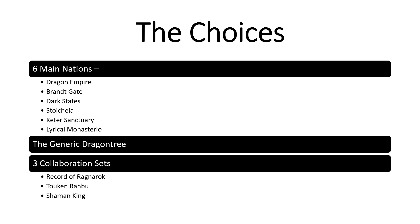The first five will receive support every set. Lyrical Monasteria receives its own support set specifically for itself. Then after that you have Dragontree. Dragontree is generic in the way that you can play any nation with it, but it becomes that nation. So you could play Dragontree with Stoicaea, and it'd be Stoicaea Dragontree. Your last choices are to pick something from the three collaboration sets, which have been Record of Ragnarok, Token Rambu, and Shaman King.